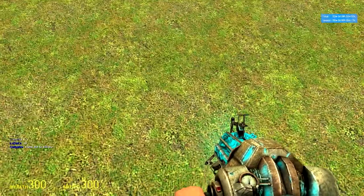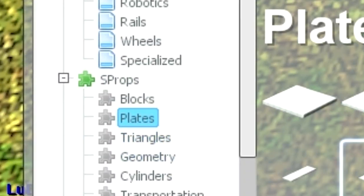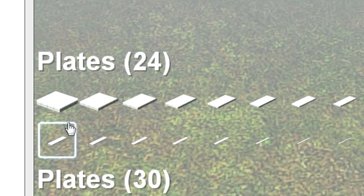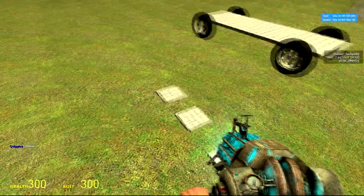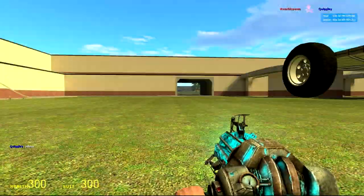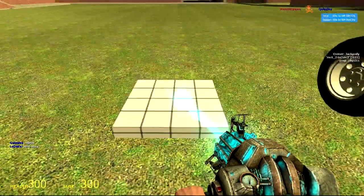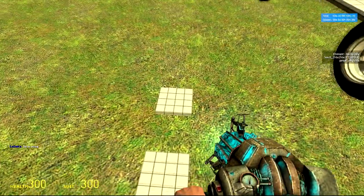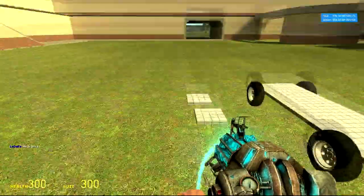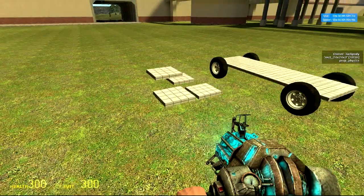Now we want to create the suspension part. Go into the spawn menu and find plates, use the one called size 24 — the first model in the spawn menu. Do this four times so you have four plates. Now you want to angle them north: place them, hold shift, and that makes them face north. Do this on all four plates.